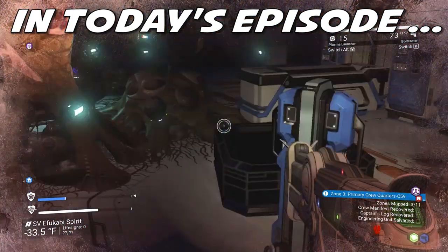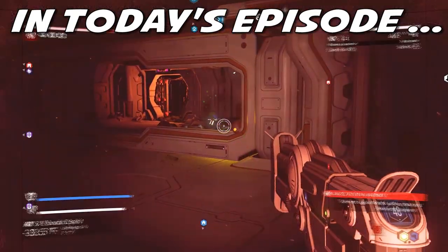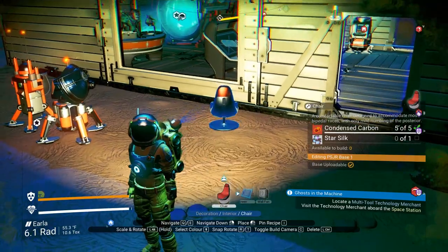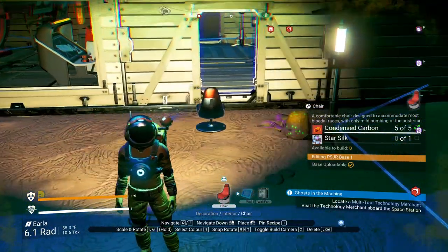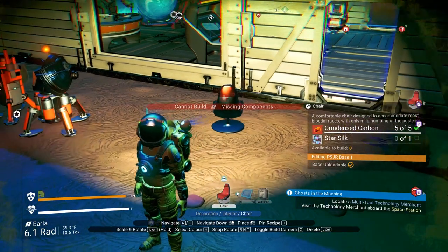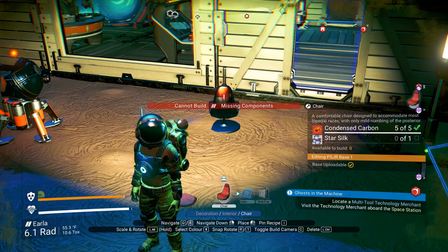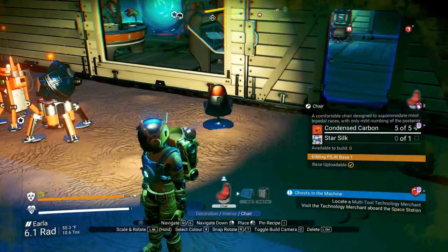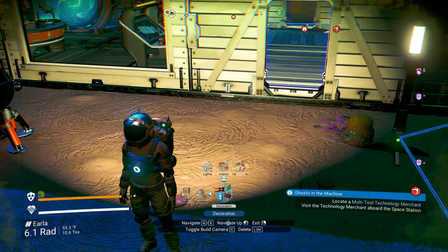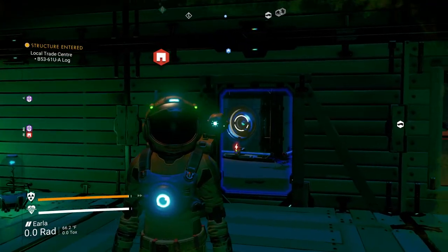All right, I'm going to move up a little bit. I just want to turn this on. Welcome back to No Man's Sky. So I'm trying to build a comfy chair here outside to enjoy the sunset, but apparently I do not have all the ingredients — I need some Star Silk. I have no idea where to get Star Silk, but that is something we can look into.